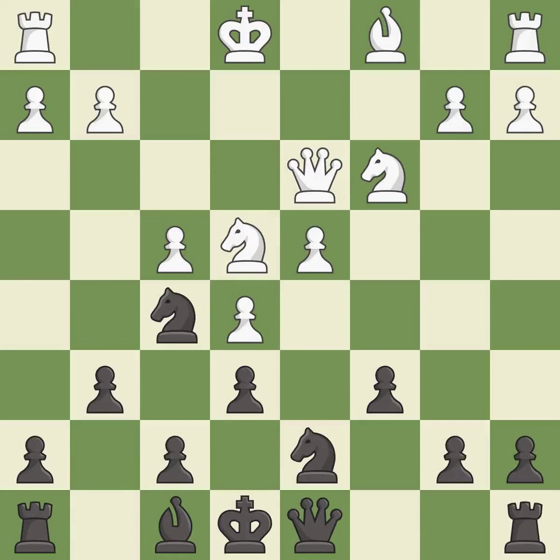This mobilizes the knight, allowing it to control more of the board. This threatens to reveal an attack on a pawn. This stops the opponent from being able to play checkmate — it is best. This kicks an opposing knight — it is best.